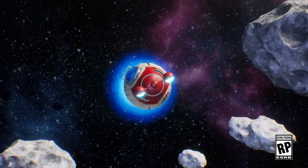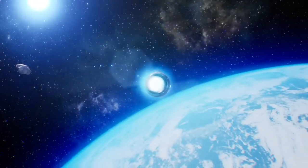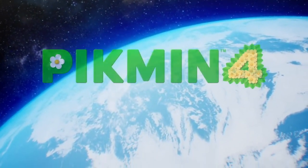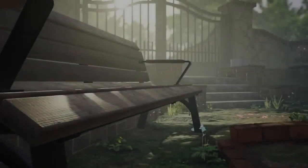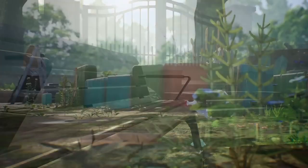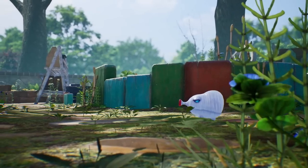It comes out of hyperspace — cosmic drive key. I actually like the new ship, it looks nice, it's a little baby. Same shot as Pikmin 3. I don't know that I love the logo — that weird P is kind of throwing me off. Oh my gosh, the bench. I can't believe I was thinking about the bench right now.